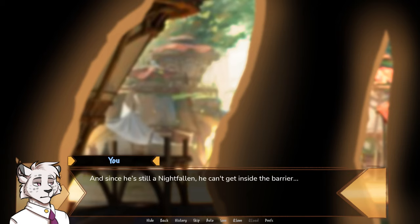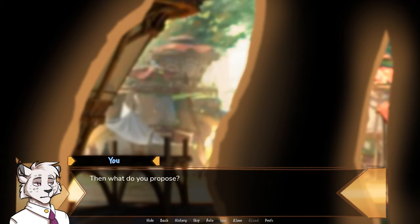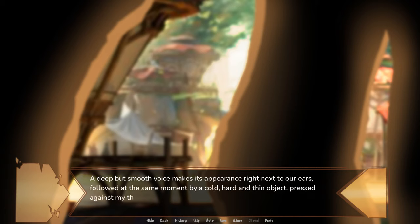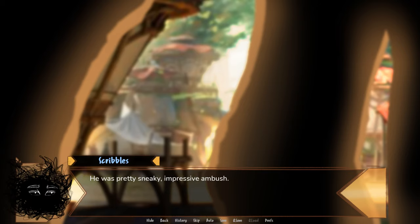And since he's still a Nightfall he can't get inside the barrier. Then what do you propose? There's only one answer for now. I say we — Hello there. Our eyes widen immediately and remain unmoving. A deep and smooth voice makes its appearance right next to our ears, followed at the same moment by a cold, hard, and thin object pressed against my throat. I dare not speak or move, but my pupil turns towards my friend. He has the same reaction as me, but his surprise turns quickly to anger and annoyance. He was pretty sneaky. Impressive ambush.